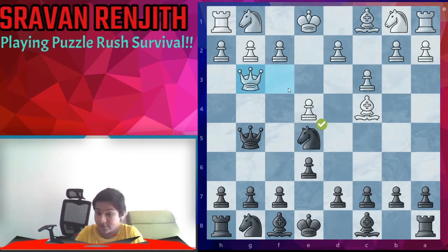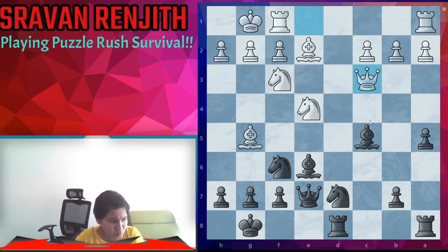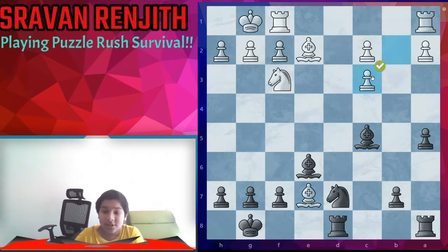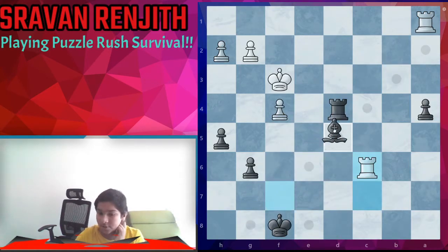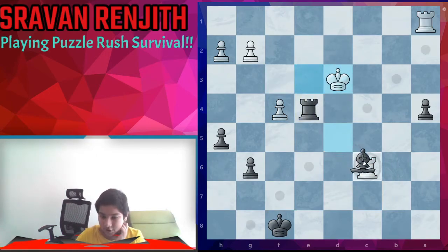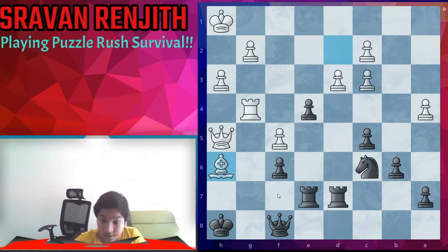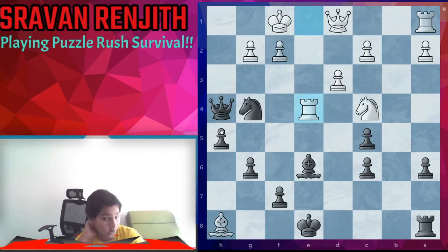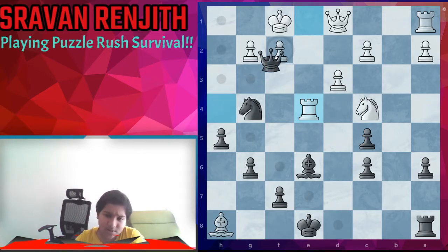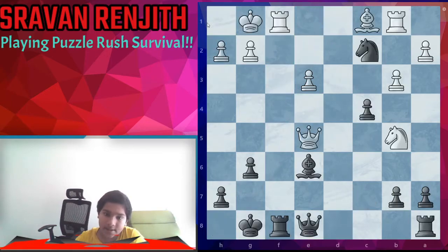Bishop a6, trying to use their own discovered attack, but we can take the rook, take the queen, and then take — we have an extra knight. Here we can remove the guard of the queen, bishop xf7, then take the queen. Here we can play 95 and double attack, now we can take and take the bishop. Here we can take, take the queen and take the bishop and win a piece. We have a check.